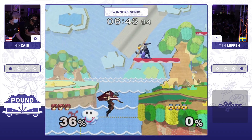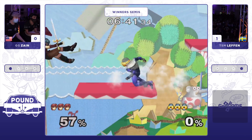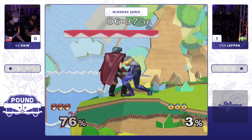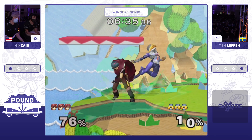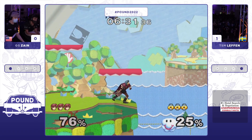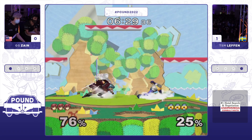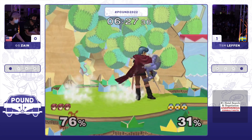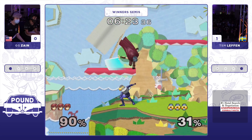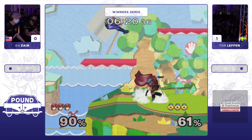This feels like a really important one for Zayn — you never want to be down 2-0 in a set, especially after what just happened between Game 1 and 2. Crouch cancels the whole thing. I was really impressed with Leffen's wavedash forward, forward tilt — very confident. These tech chases into an up throw, but Leffen is ready, just wiggles out and jumps immediately. A nice little dash dance baiting Leffen in.